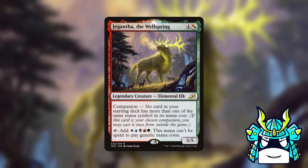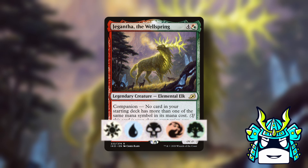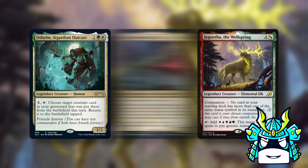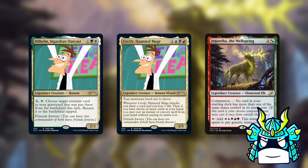Commander number two on our list is Jigantha the Wellspring. This was actually one of the easiest companions to find a commander pairing for because there is literally only one option. Because of Jigantha's activated ability, we can only put him in a five-color deck, and it turns out there is only one pair of commanders that gives us access to all five colors. We're forced to play Otthelm, Sigardian Outcast, and Cecily, Haunted Mage, so this partner pair just wins by default.